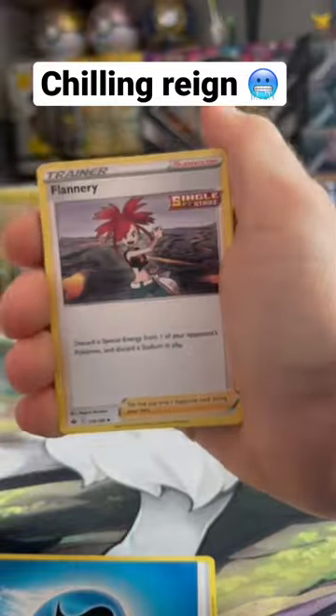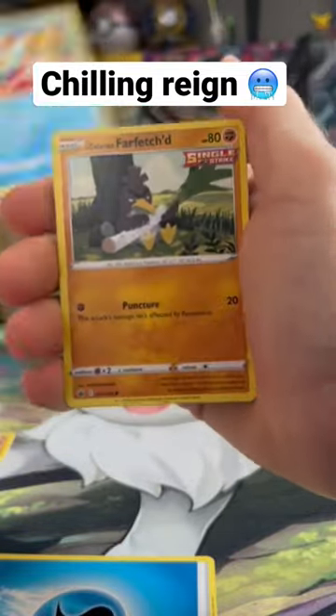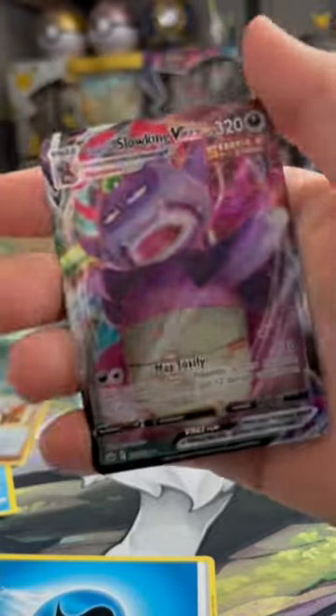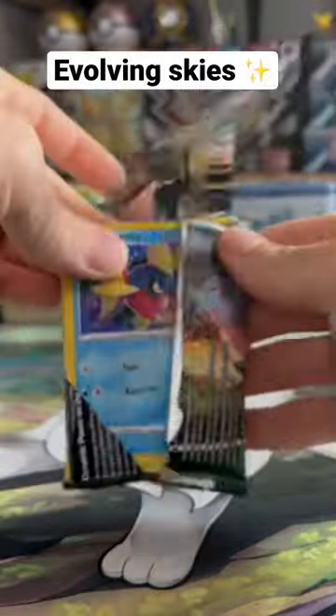Moving right into Chilling Rain. Let's see what we got. Water Energy. Can we go 2 for 2? Can we do it? Sobble. Yes, we can. Very nice — a VMAX at that.